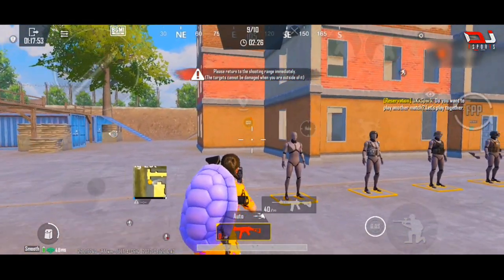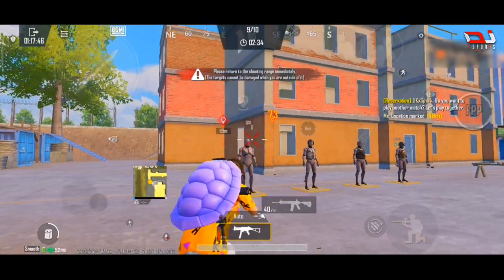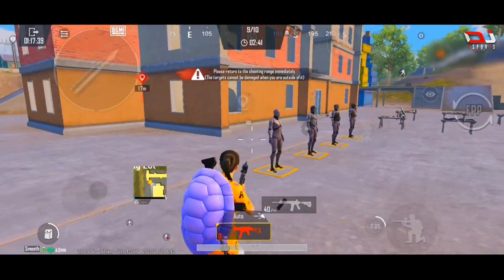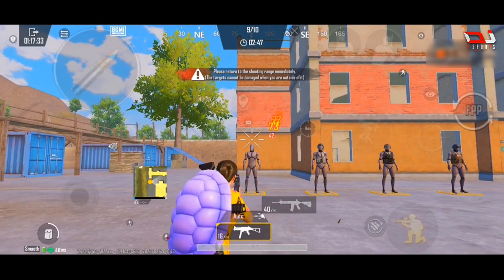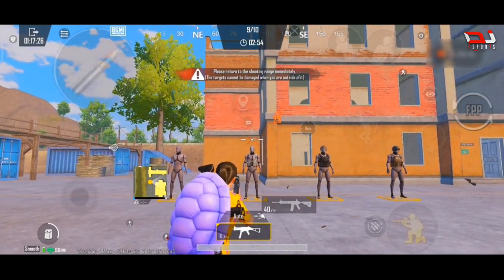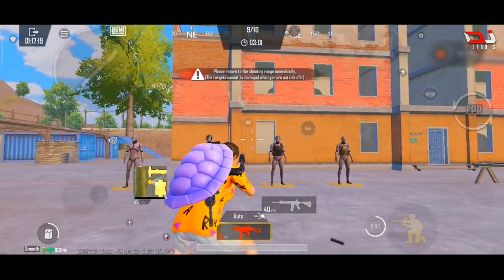My first time practicing, I just get a headshot. I will practice anything — if you don't know what to do with the aim, you can practice it. The headshot has 70 damage. The headshot has 70 damage at low HP. The headshot has a full headshot effect. The headshot has bullet spread — if you don't know what to do with the aim, the bullet is spread.